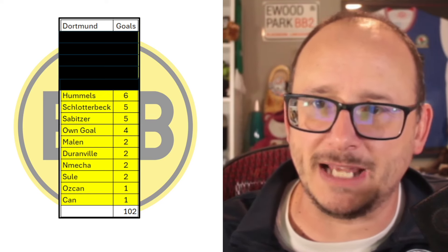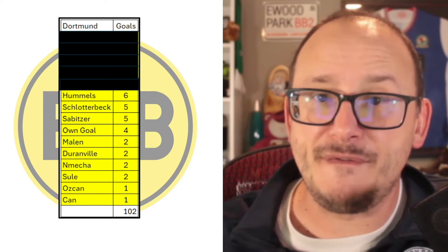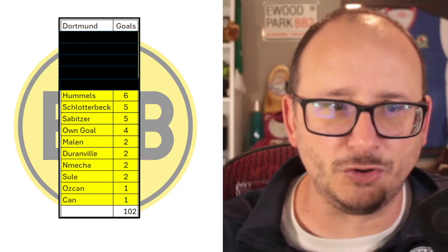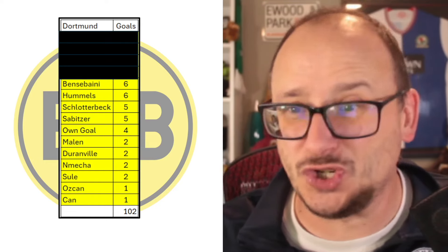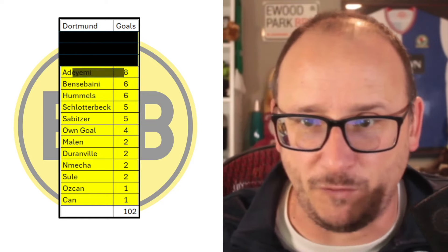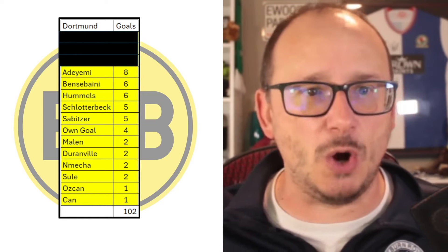Then we've got Schlotterbeck chipping in with five also from the back. Hummels with six as well as we enter the power five. Hummels just missing out on the top five into fifth spot for Dortmund. It is Abbasabani — got himself six goals, just the same as Hummels, but alphabetical order he just squeaks into the top five. Into the power four: Adeyemi with eight goals indeed.